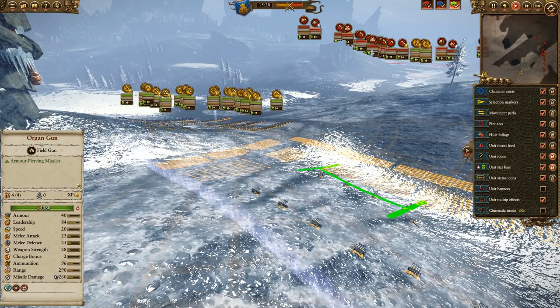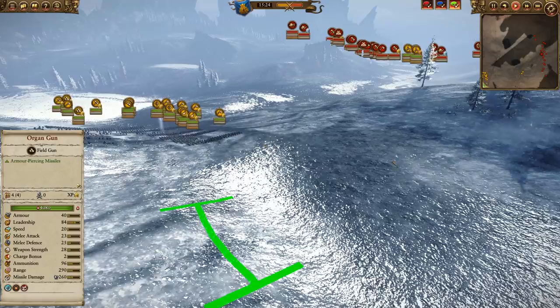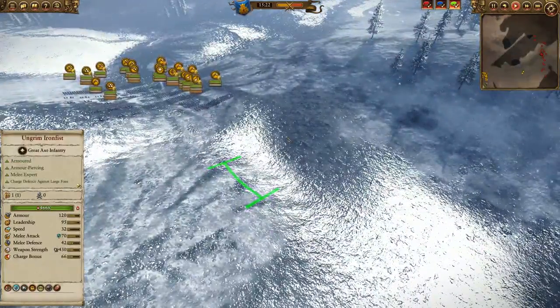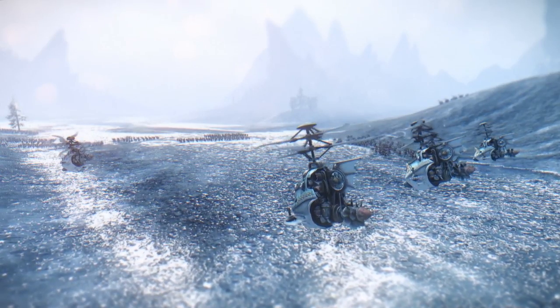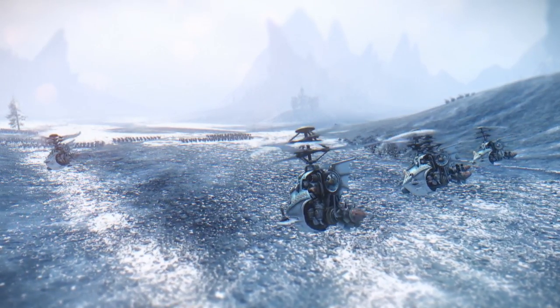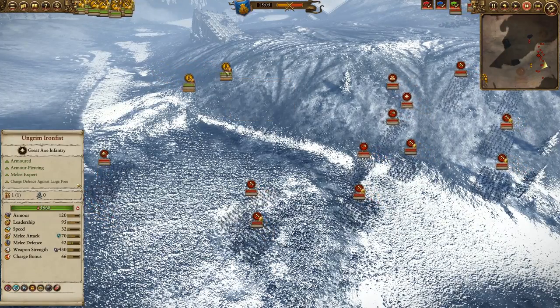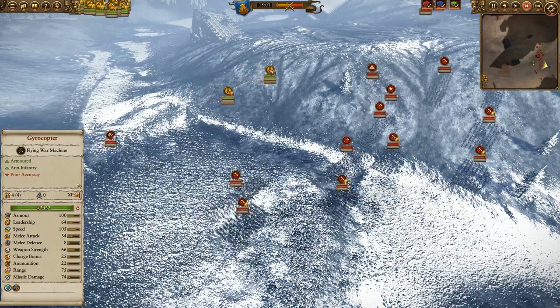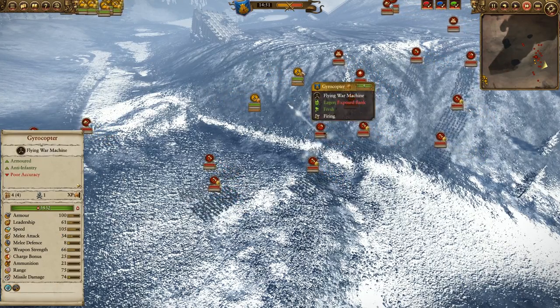The flame cannons themselves can be right up against the front lines because they're able to fire in a great arc. Now let's take a look at these gyrocopters — I've sent them forward, and it's all a matter of picking your early targets. These are regular gyrocopters: not brimstone guns, not anti-large, not bombers. So I want to make sure I hit infantry because they are anti-infantry.